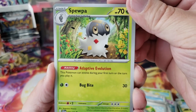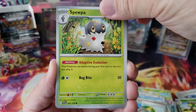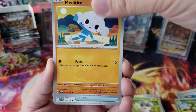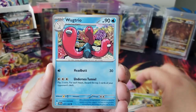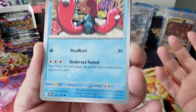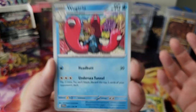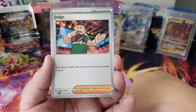We got a Spewpa — 'Spewpa doesn't live in' — and a Meditite, that's cool artwork. Energy Search, Grimer. The Wugtrio — I thought this guy was cute but no, he will destroy you, look at him. It drags prey into its den — how are you gonna get someone in there?